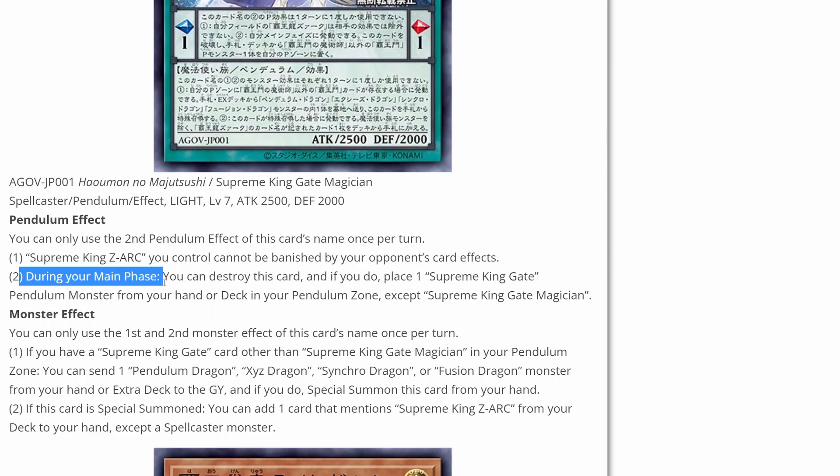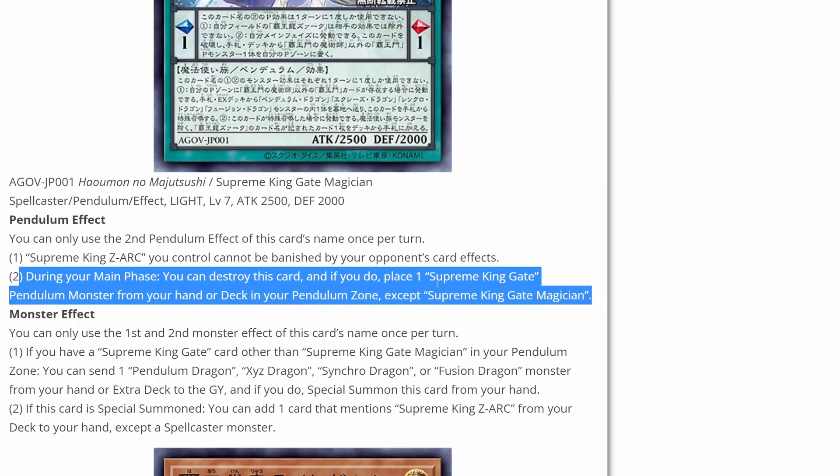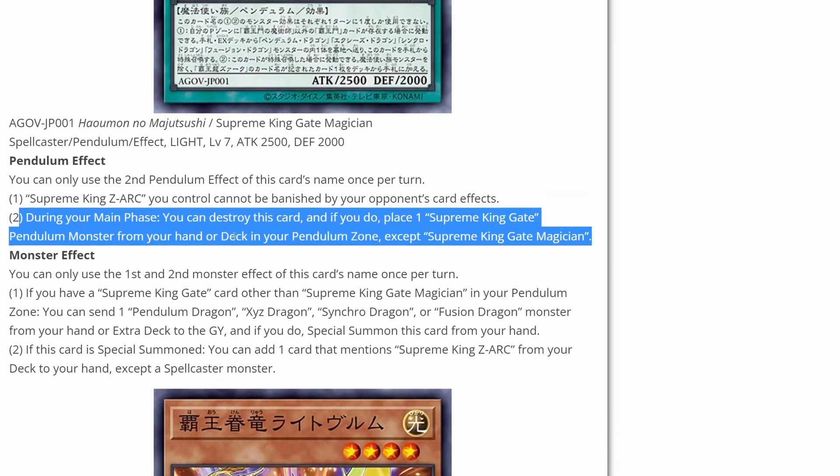During your main phase, you can destroy this card, and if you do, place one Supreme King Gate pendulum monster from your hand or deck in your pendulum zone, except for this card. Pretty good way of just popping it. You can add a Supreme King Gate monster — I know Supreme King Gate Zero is used a lot and it's a really strong card, so being able to search it out and put it into the pendulum zone is pretty powerful.